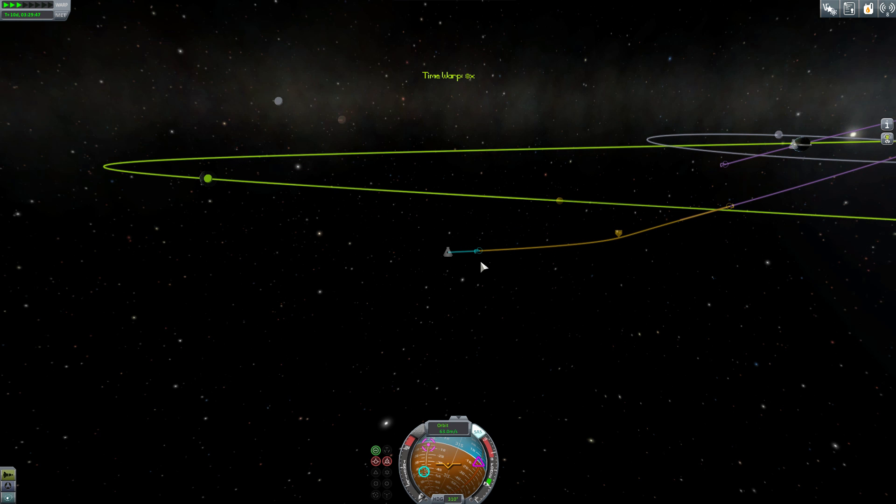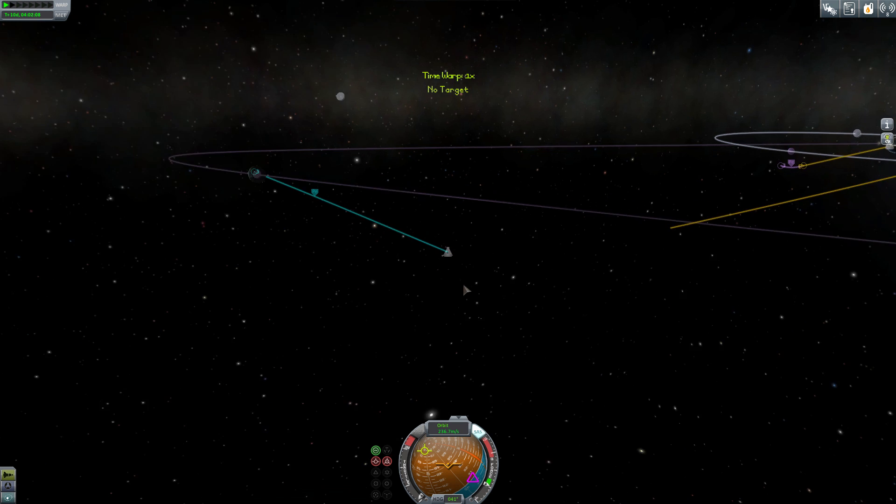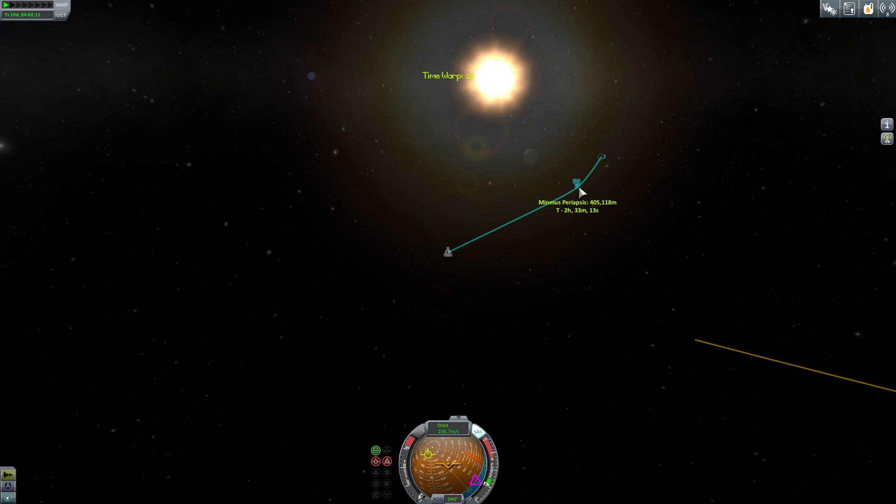I'm going to do some adjustments to get my periapsis closer to Minmus. Right here I'm at 405,000 meters, so I want that closer — I want it to be around 50 to 70 kilometers, just like I did with the moon. If you want to see how I did the moon landing, go back and check that video out. They're all packaged together in a nice little package for you guys.